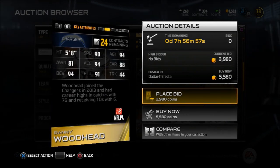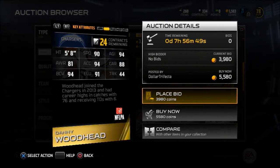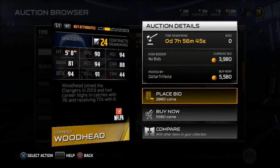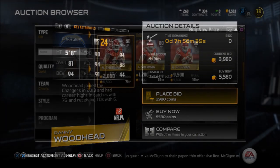Now we have Danny Woodhead. He starts on my team as of right now. 5'8", 90 speed, 94 acceleration, 91 elusiveness, 94 ball carry vision, 94 agility, 88 carrying. You can see why I started him — he does it all. He can be a receiver, he can be a running back. Great in screens, great out of the backfield.